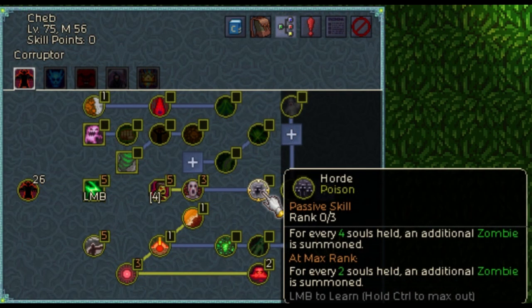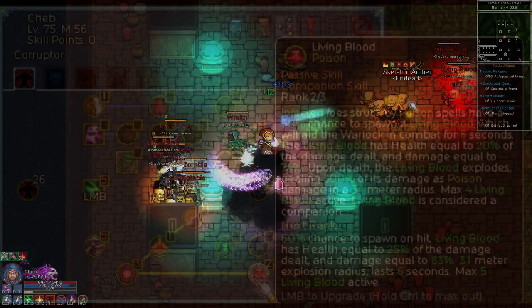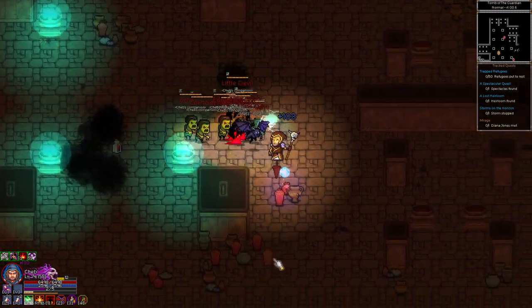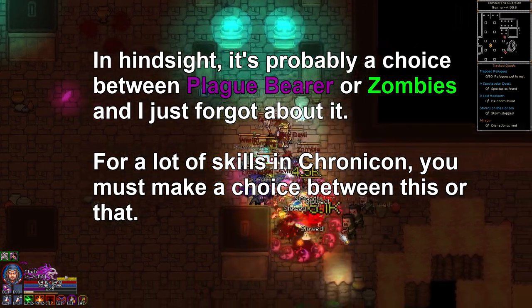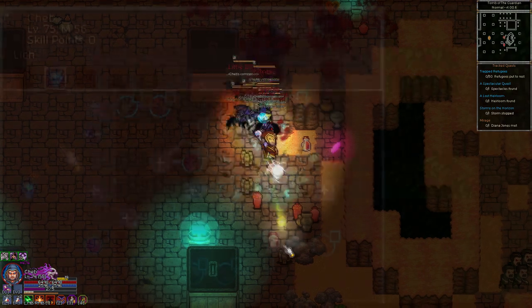It can be further upgraded with the horde skill which grants some extra zombies for however many souls you have currently stored. Living blood is a skill that gives your poison attacks a chance to spawn a timed temporary minion called a living blood. These creatures explode on death in a poisonous area of effect. There may be a third kind of minion called the plague bearer — it's hinted at in the masteries which I'll talk about later, but I haven't been able to find it for the life of me.